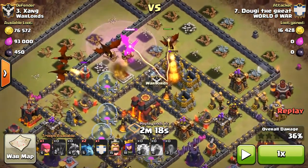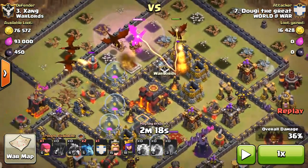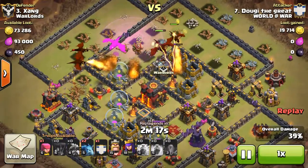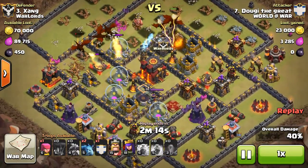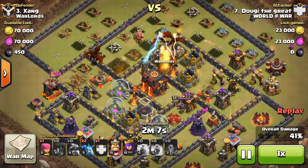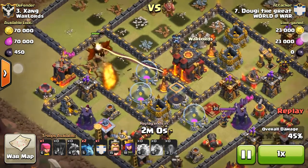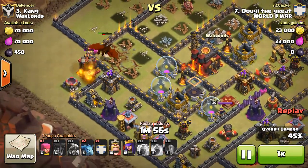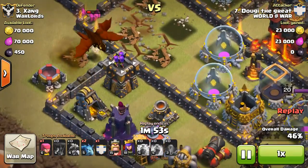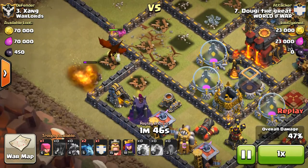After I drop this rage spell — luckily I did drop it before it happened — I get that little rectangular notification window that says 'connection lost.' My heart just drops because I wanted the war loot and didn't want to fail on this base. I had a golem, my king, and queen in my clan castle just to clean up the 50%. But as I reboot the game, it shows me the outcome while my clan mates are still watching the raid — I don't know how that happened. I told them I got it and they were super excited as they watched it unfold.